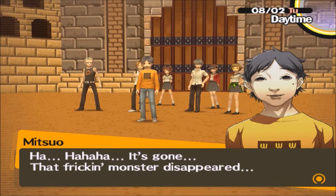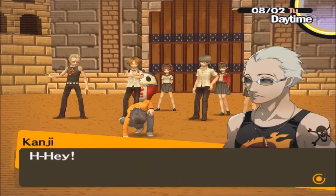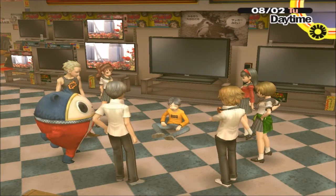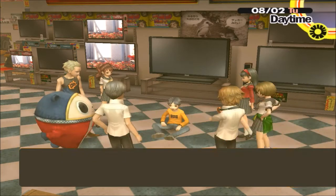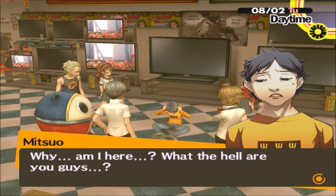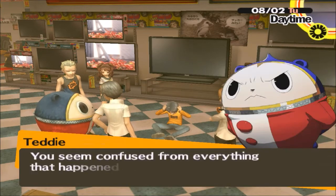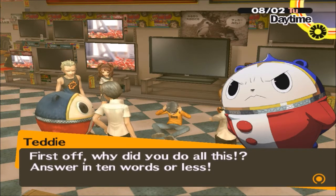Its monster form disappeared — take that, son of a bitch. He's exhausted, we need to hurry and get him out of here. Or we can just kill him now. We're in the real world — it's Inaba. Why are you here? Stop it — why did the TV... You seem confused from everything that happened, but we have a bunch of questions for you. First off, why did you do all this? Answer in ten words or less.